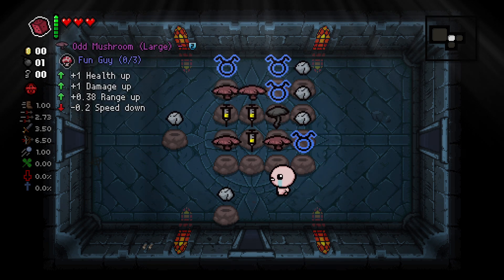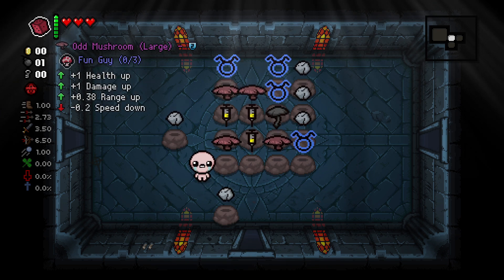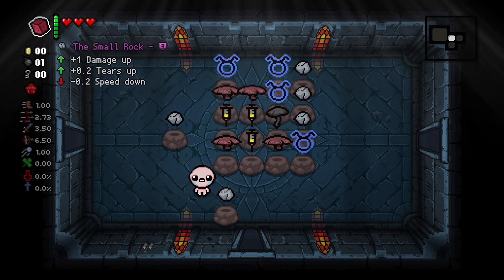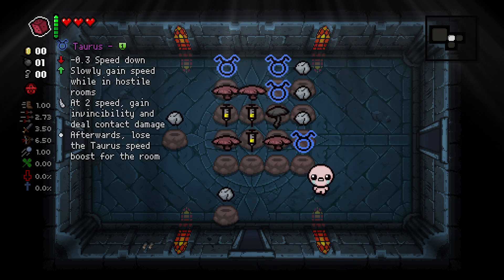The Small Rock, Taurus, and Odd Mushroom all give speed downs — point two each, it's minimal. Isaac starts with one speed, so taking five Small Rocks would technically bring you down to zero. But let's find out if there's a minimum, and if there is, how we break that minimum.